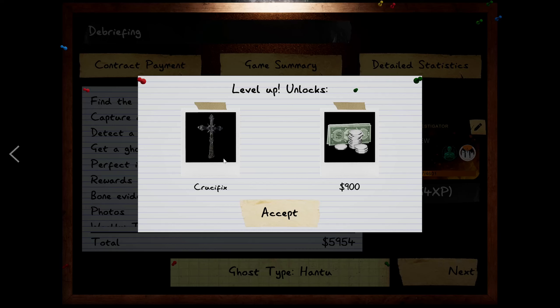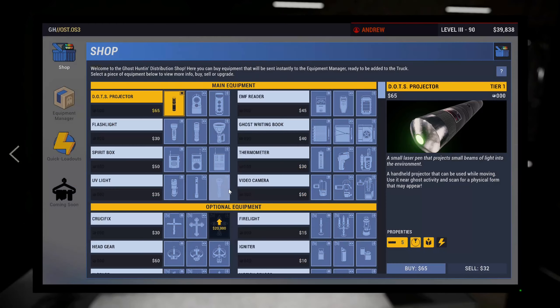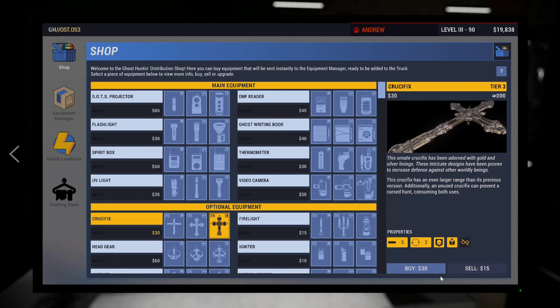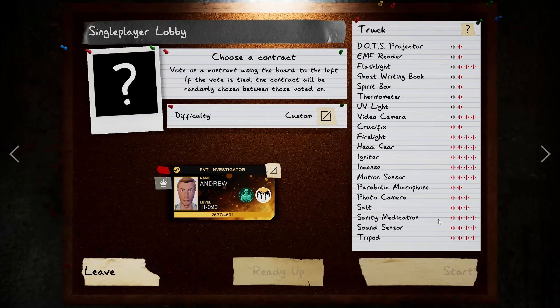Almost six grand — and we leveled up twice and got our tier 3 crucifix and an extra 900 cash. We went from 39,000 down to 19,000 unlocking everything — that's terrible but we now have tier 3 everything unlocked. Look at that beauty — everything's tier 3. Now we can go into public lobbies and be money bags for everybody.